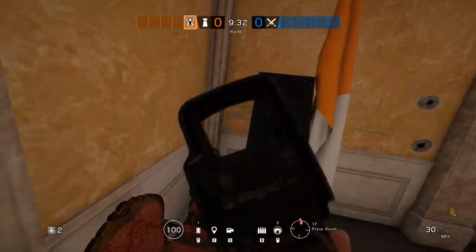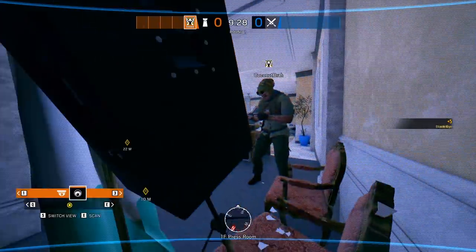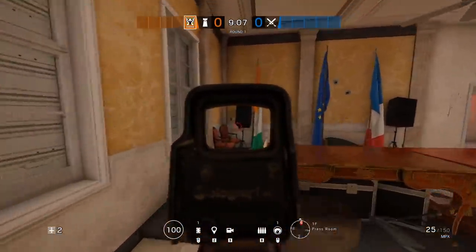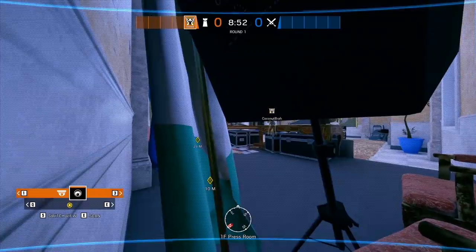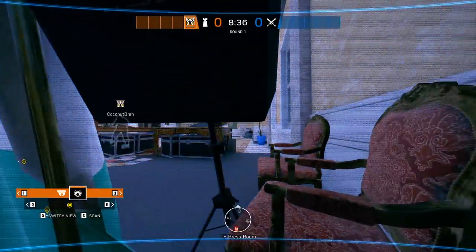Next up is a simple Valkyrie camera to watch piano. I used to use the spot behind the speaker but as you can see it only shows a little bit of a view of the west wall to help watch people breaking above. When the camera is placed under the speaker though, you can see just over the table and get a view of the entire piano room and not just the wall. This is a cam spot I will definitely be using on Consulate from now on.